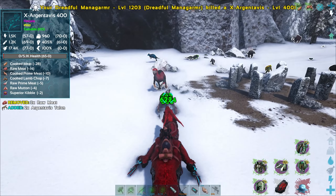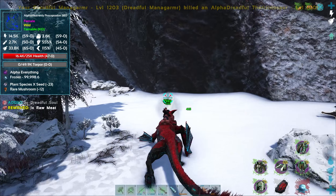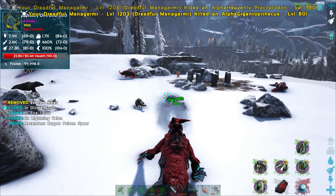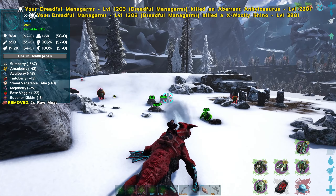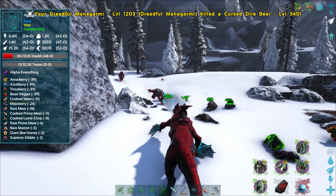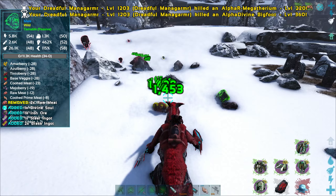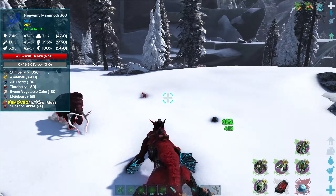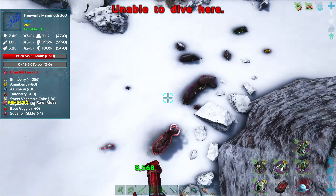Holy cow, we tamed a fjordhawk — we didn't even mean to! It's an alpha one too, why not. I got all the saddles made up. Little fjordhawk, you just chill right here — you're so cute, give that alpha glow. Let's head outside.